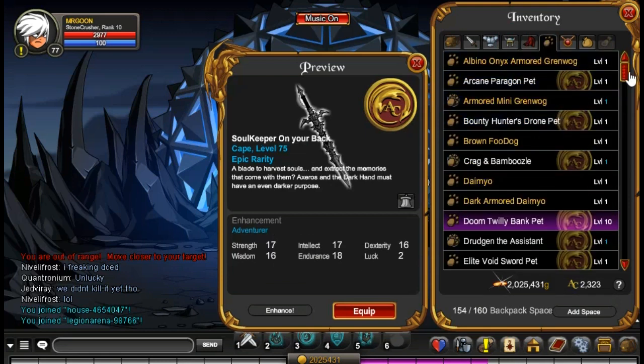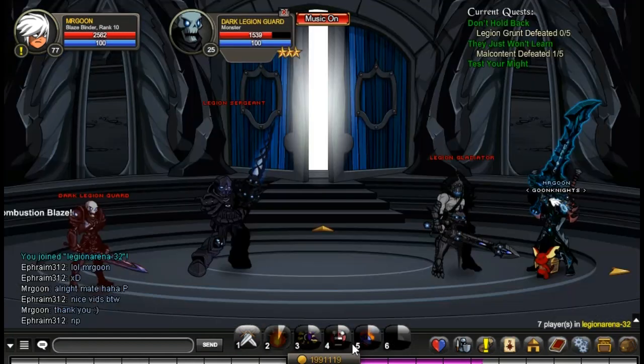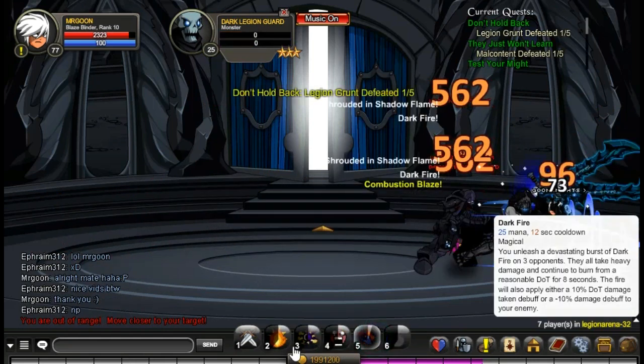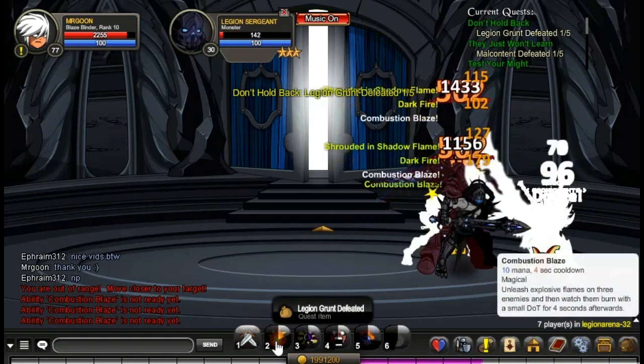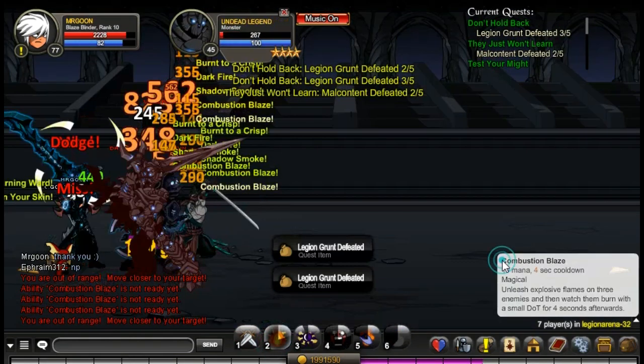I'll now move on to the other quests that are here. They're basically just simple arena quests. All you have to do is accept them and then go through and defeat all that you need to defeat. The last one is for 120 Legion tokens — you just have to defeat the boss until he drops you what you need.